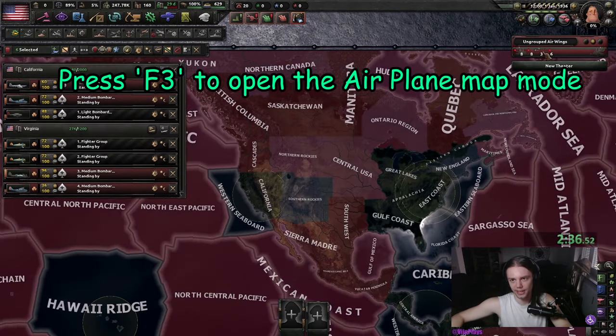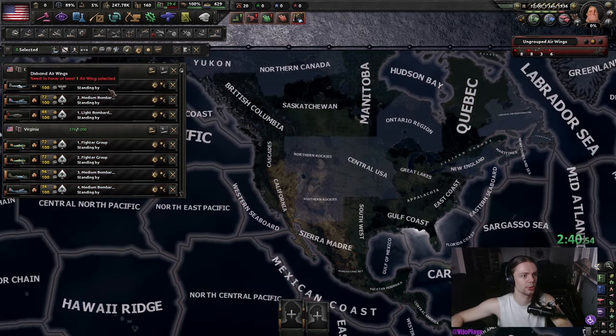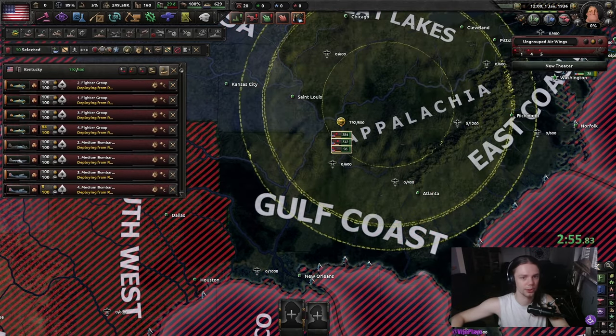We're going to shift left-click every single one of those air wings, and then we're going to dismiss them. Afterwards, we use the quick deploy menu to deploy our tactical bombers, CAS, and fighters, and then we indefinitely train the planes that we just deployed.